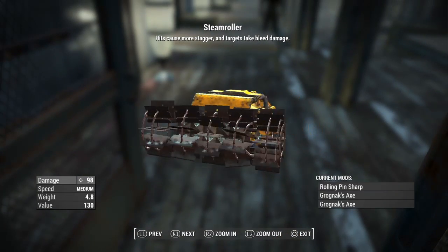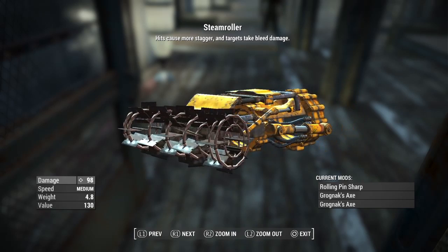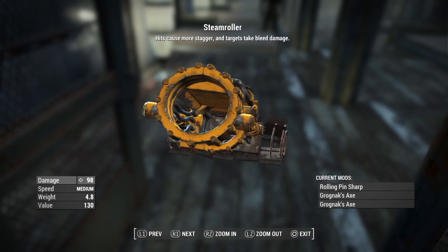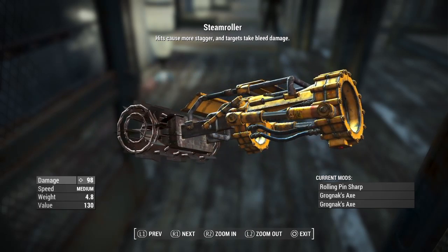The final one is going to be the Steamroller. I obviously named it that just because of the look itself — it looks like a freaking steamroller. It's just going to be the power fist with the rolling pin sharp and Grognax's axe effect.